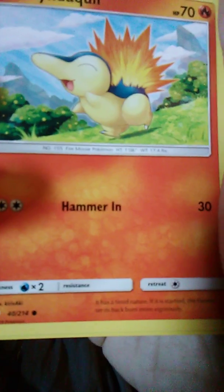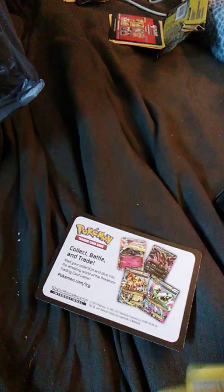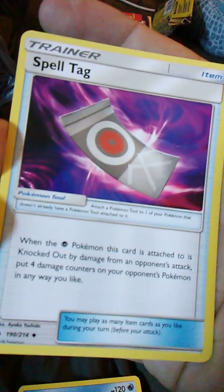That just leaves this one: Lost Thunder. We'll have Celebi on the front. The free card is Watch Pokémon TV. We have Cyndaquil — that's kind of cute — with Hammer In. Lapras — I always like me a good Lapras — with Go for a Swim and Ice Beam. And I don't think I've ever seen this card before: Spell Tag. That was Lost Thunder, which was a couple expansions back.